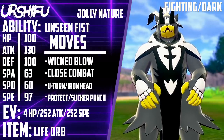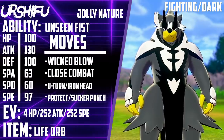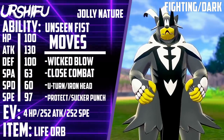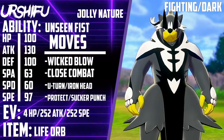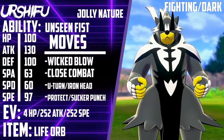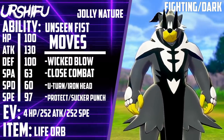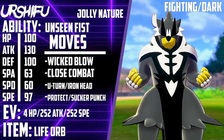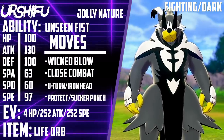Unseen Fist too — Dragapult is such a problematic Pokémon for a lot of teams with weakness policy and such, so having a powerful Sucker Punch user in the format is so nice. I'm really excited to use this thing. Bypassing Protect with this Pokémon's moves — it's so busted. And yes, it is VGC legal; they actually said to bring it to official events when they announced it. If you guys enjoyed this or found it helpful, leave a like and subscribe — I make the best VGC content. Join the Discord, check out the merch, and let me know what you think about Urshifu in the comments. Have a nice one!